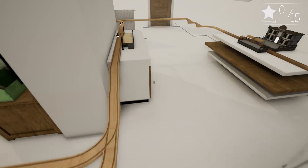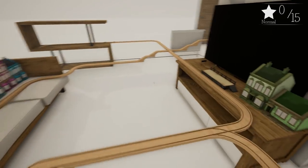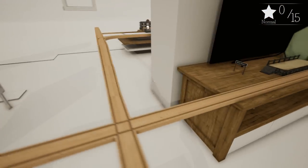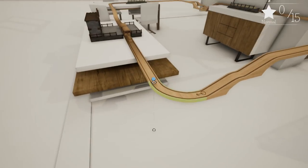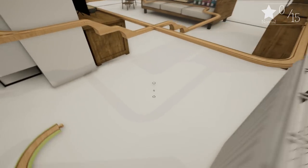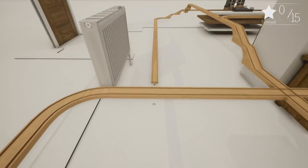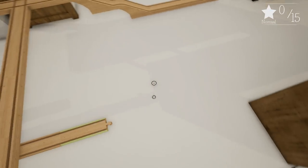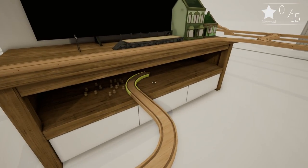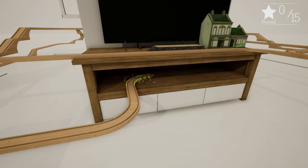I don't know what that means — is it pointing out there are another 15 passengers somewhere? It does say 'normal' — ah, there they are, hiding underneath there. Okay, so if we're going to come along here, we'll go along, down, turn, and do this. I'm going to have to go through the passengers sadly.